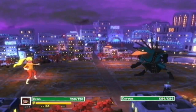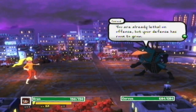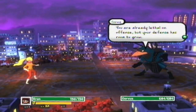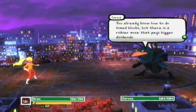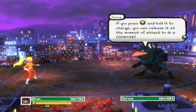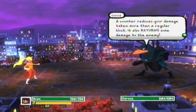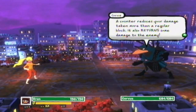I kinda like the superhero that's blonde now instead of the old style — it just fits the costume a bit better. Corvus explains: 'You're already lethal on offense, but your defense has room to grow. You know how to do time blocks, but there's a riskier move. If you press Y and hold it to charge, you can release it to mount a counter attack. A counter reduces your damage taken more than a regular block, and also returns some damage to the enemy.'